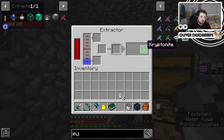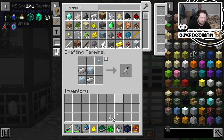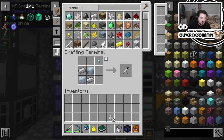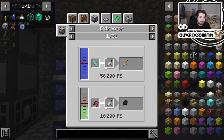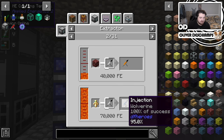We didn't get it, because I guess it's a low percentage chance. But basically this is how we get stuff. So if we do uses for this in the extractor, we can get all sorts of powers.